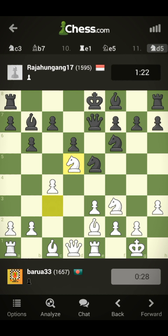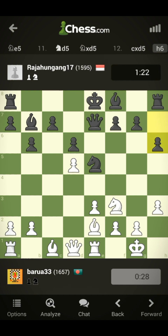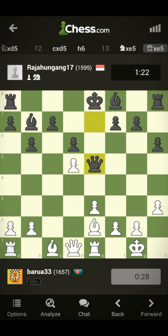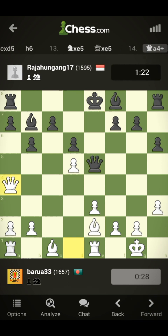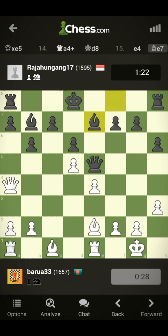I attacked the queen first, which stops his bishop. He exchanged, and I played d4 to d5. The bishop on b7 is now locked. I want to capture, liberating the queen, but I have a nice check so the king must move. I protected the pawn on d5, and my bishop and his black bishop are now activated.